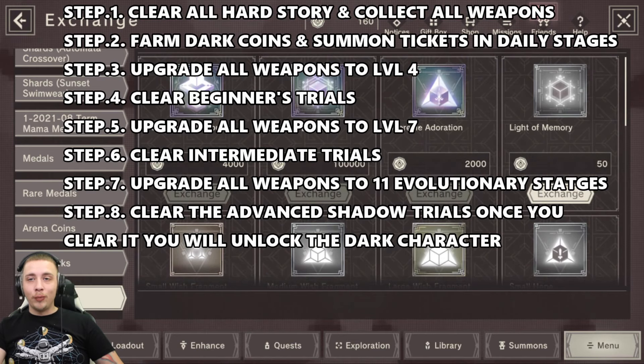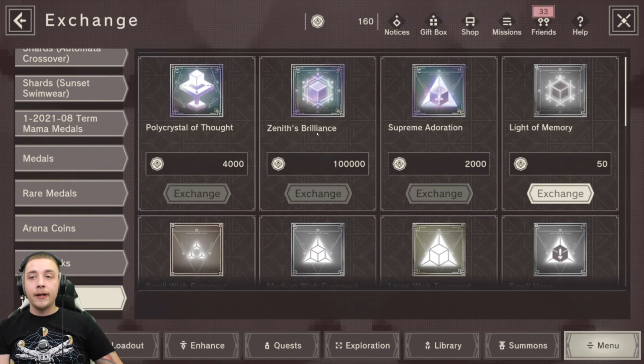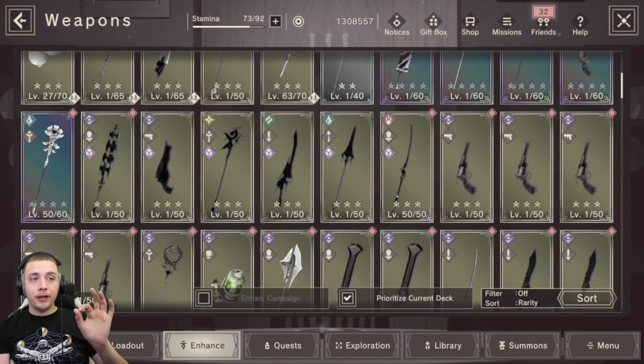The brilliance box is super expensive and will take quite some time to farm. The polycrystal of thought is only 4,000 coins and you're going to need these to ascend the weapons, because you won't be able to get copies of these weapons. The polycrystal of thought is the only way to ascend them outside of an event. The supreme box is only 2,000 - not so bad. Just farm dark coins and buy whatever you need when the time comes. You can tell they're black weapons by the brilliance box listed underneath the type and element.